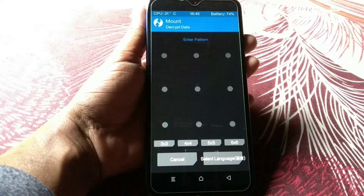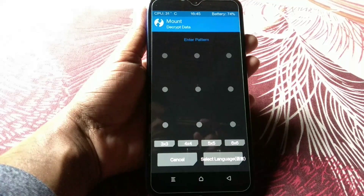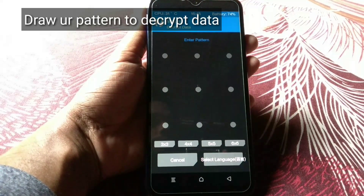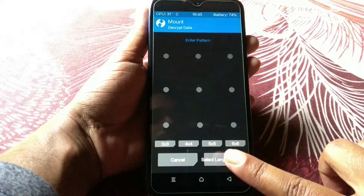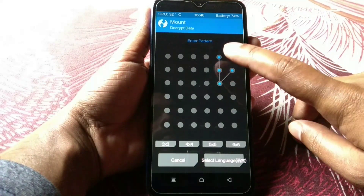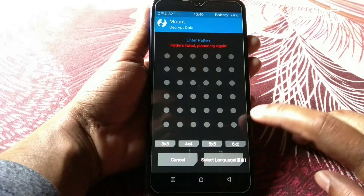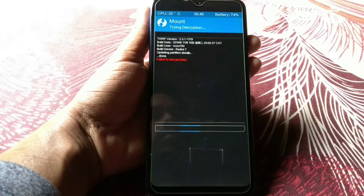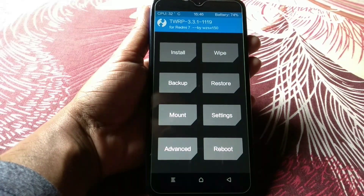When you install any custom ROM and enter TWRP, you'll need to draw the pattern you used to unlock your device. I'm using 6x6 — you can see the options: 3x3, 4x4, 5x5, and 6x6. Draw the correct pattern — sorry, let me try again — there it is, the correct pattern. You can see 'Decryption Successful'. If you don't do this, your internal storage won't show, so you must complete this step.